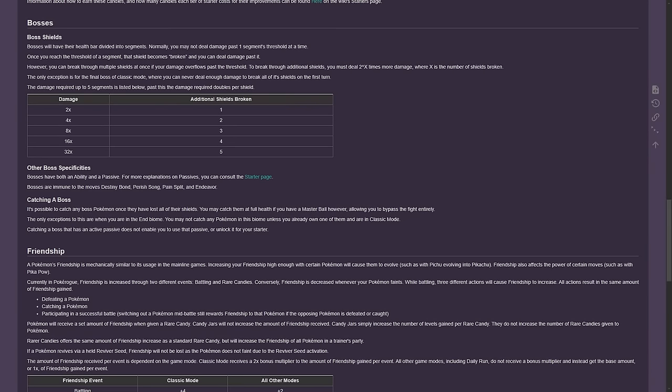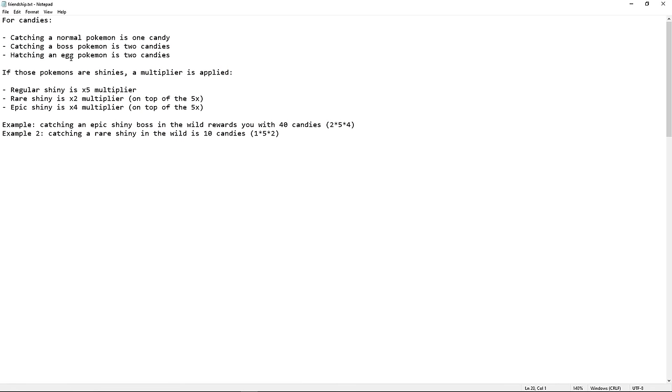What's up everyone. So today we are going to discuss how to farm candies. I'm going to have a notepad, so it's going to be white. First and foremost, we have catching and hatching.